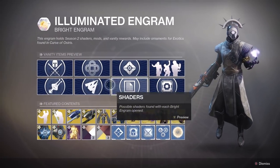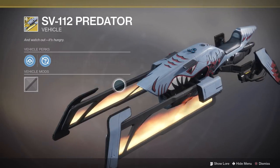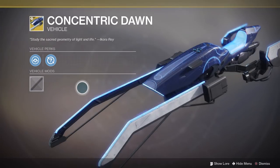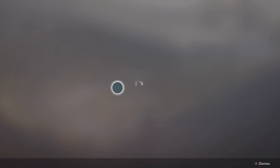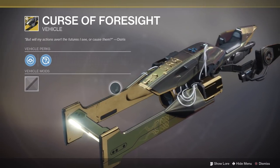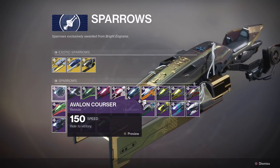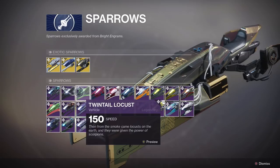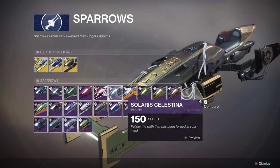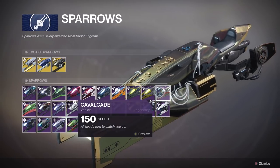We then have the brand new sparrows, and we've got three brand new exotic sparrows: the SV112 Predator, the Concentric Dawn, and the Curse of Foresight. We've also got a ton of legendary sparrows — the Avalon Corsa, the Angel Lazuli, the Twin Tail Locust, the Soulcifle, the Striped Abandon, Solaris Celestina, Twinfang, Datastream, Lunaria Lamina, Cavalcade, and Sharklight.